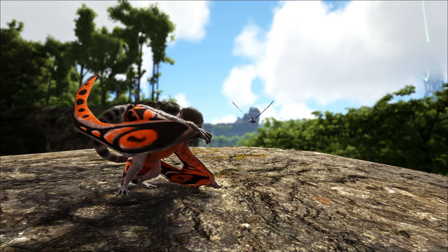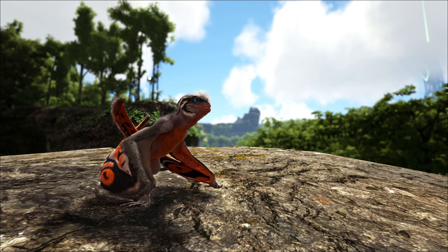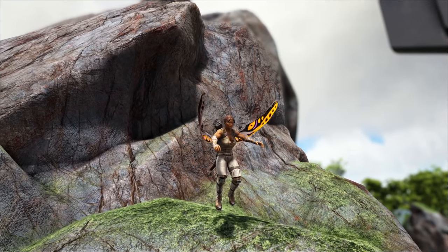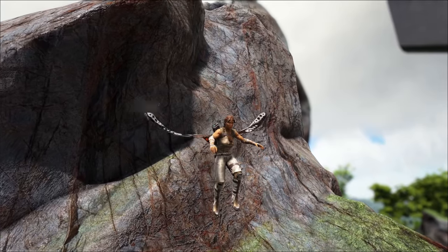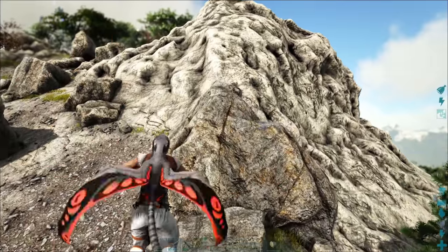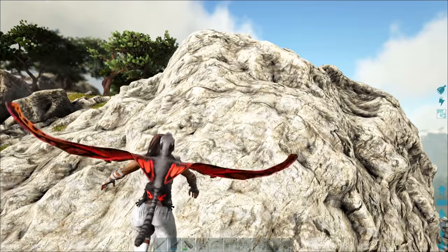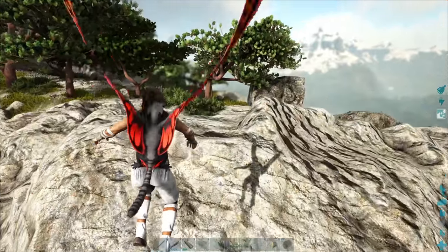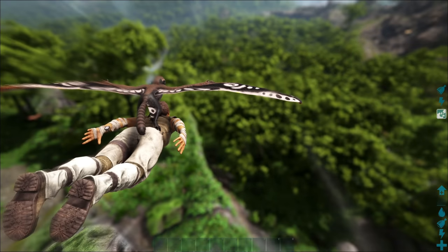This guy has got some nifty new tricks up his sleeve. For one, he is a parachute, a glider, and a scare mechanic — very interesting. For the parachute, just tapping the spacebar on PC — sorry consoles, I have no idea what it is — you can actually parachute and glide a little bit with a slow fall. It's very nice when you're jumping off buildings or need to get up high and build something. For a more primitive style instead of using a tech suit, this ability is absolutely fantastic.